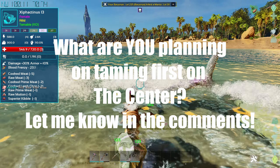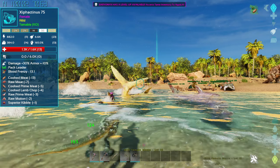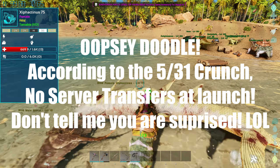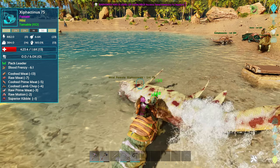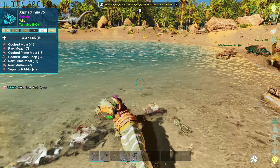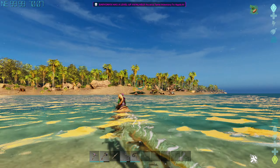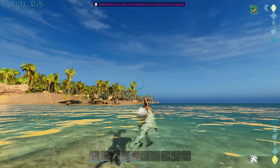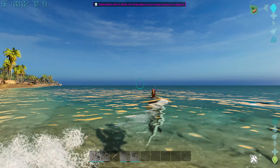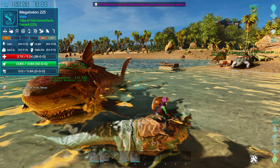So there you go — my top 10 tames to get early on in The Center. There are other tames to bring if you're coming from other maps — bring your wyvern, your Thylacoleo, your Dire Birds, all that good stuff. They'll all be handy. You'll want some water tames because there's a lot of water in The Center, and you'll want that Shastasaurus too, so stock up on tames to bring over if that's what you want. I'll be starting fresh and just checking it out.